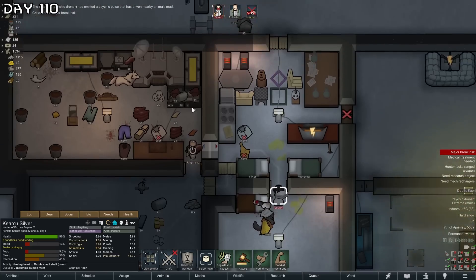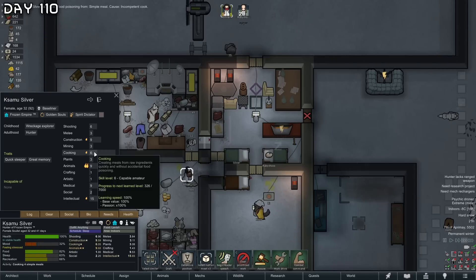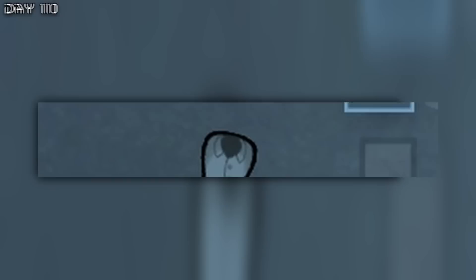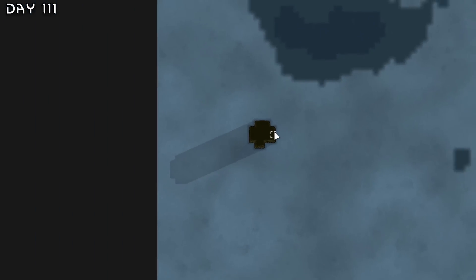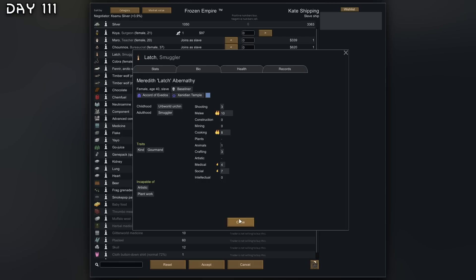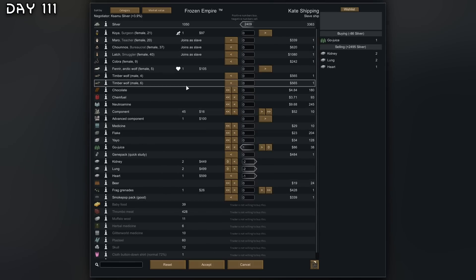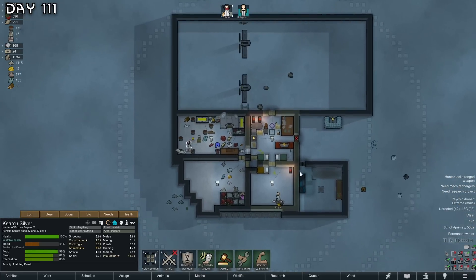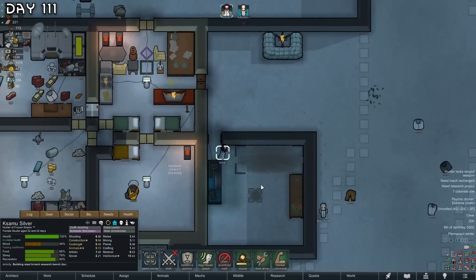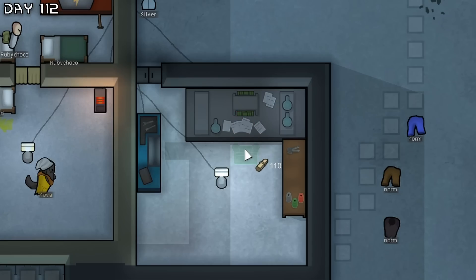The base is looking quite good. I'm not sure what's happening but every single meal has food poisoning - we were doing fine earlier. Oh no, compacted machinery meteorite. A slave ship as well - unfortunately no good slaves. They do want all of my organs though, so lots of free silver. Now we can finally go out again.